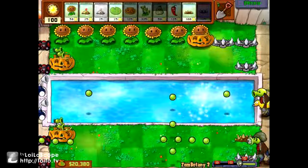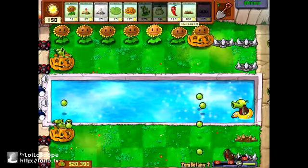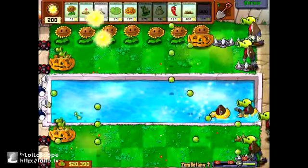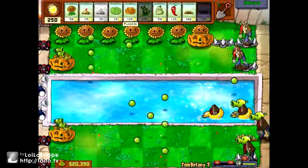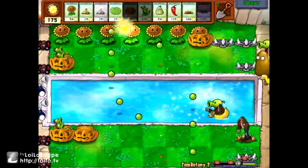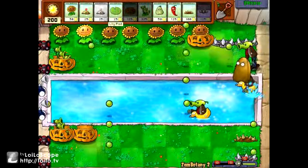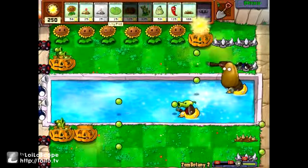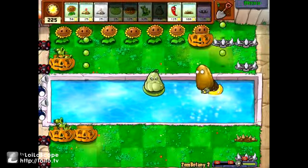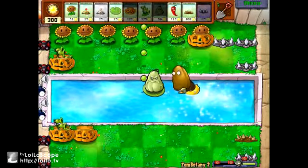Gatling peas are one of this mode's worst nightmares. A gatling pea — if you've ever played this game before — it shoots four peas at once, so it really hurts when it hits. Put another pumpkin there — and I just saw that tallnut! Well, great! Lovely! I love tallnuts. I just can't deal with tallnuts.